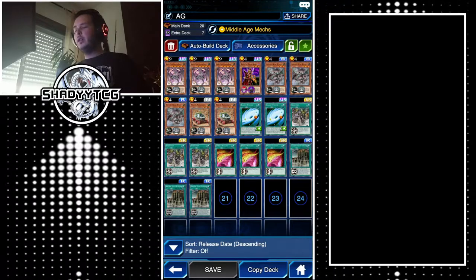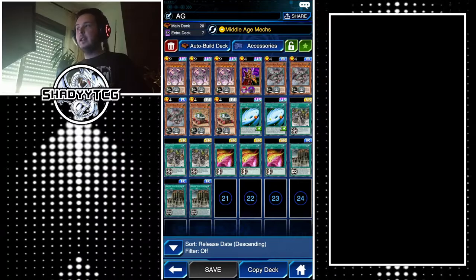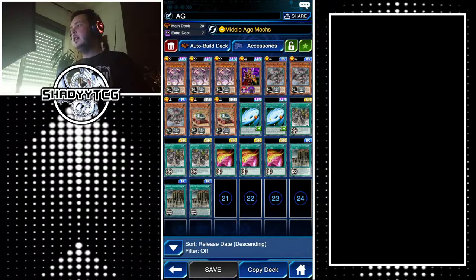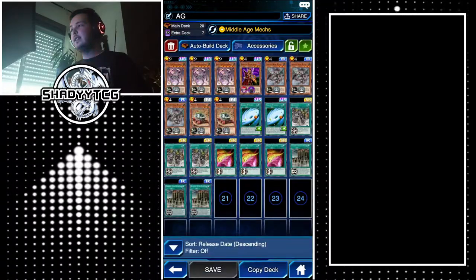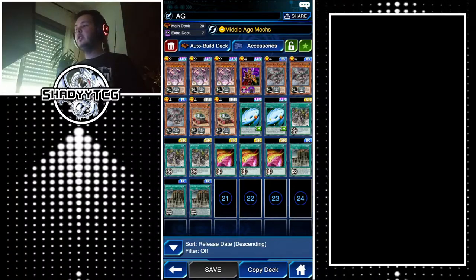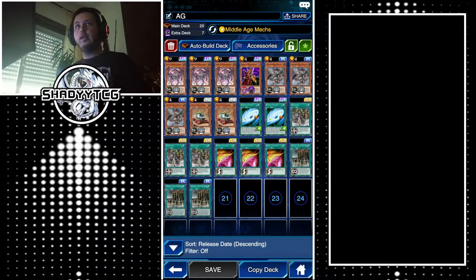Most decks are using lots of back row, so Ancient Gears will be able to counter that — whether it's back row or traps — Ancient Gears counters that too. This deck is going to be a really good rogue deck for this format. The main boss monster we want on the field is Reactor Dragon: when it attacks, your opponent can't activate monster, spell, or trap effects. At the end of the damage step, if it battled, you can destroy one spell or trap on the field — pop your own Ancient Gear cards to swarm, or get rid of opponent's back row.